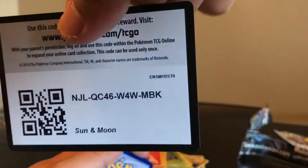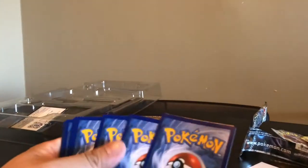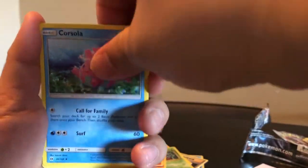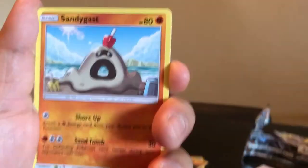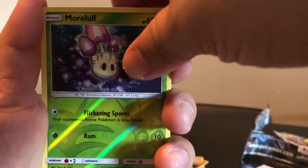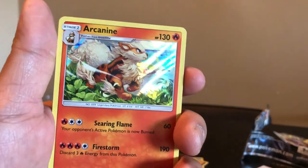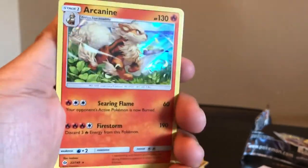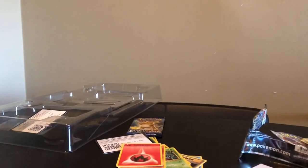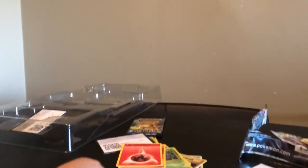Setting these aside so they don't get mixed up - easier to put everything in my binder organized by series. Next up we got Sun and Moon. We have a white color code card - something good is coming! Energy Switch, Toucannon, Corsola, Skarmory, Poliwag, Sandygast, Eevee, Crabrawler, and reverse holo Comfey. The final card is - Arcanine, rare holographic! Sweet, awesome card!